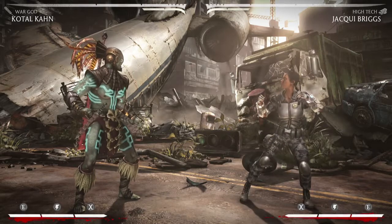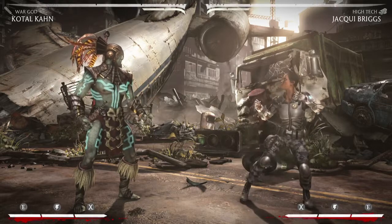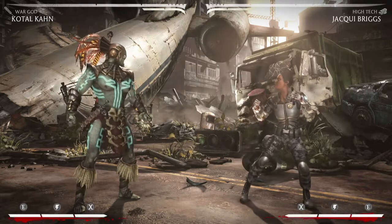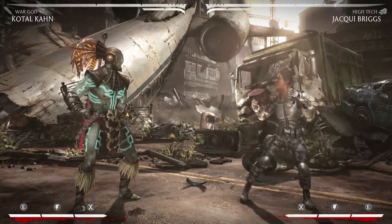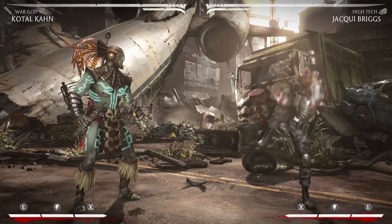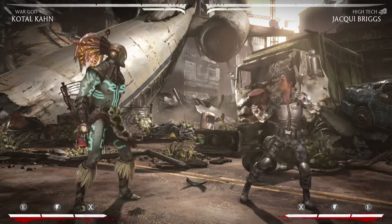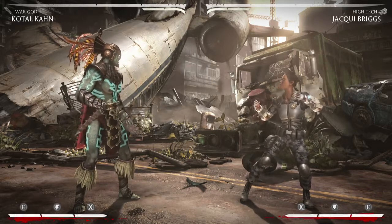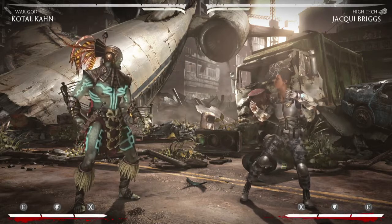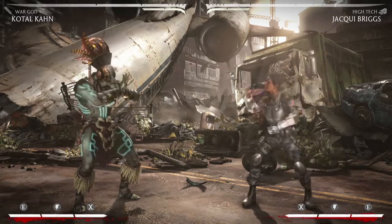That whole negative edging thing was definitely one of them. Thank you for letting me know you could turn that off, because that is absolutely terrible implementation of negative edging. If you don't know what negative edging is, basically the concept is that when you release a button — if you hold a button down and then release it — the game will take that as if you had just pressed the button. So if you do a 2-3-6 motion and release the button early, the game says 'obviously they meant 2-3-6' and gives you the special move.